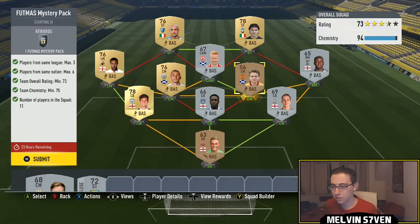What up, Melvin7 here. Today EA have dropped another Footmas Mystery Pack SBC and this one is really, really easy. I've tried to get it as cheap as I can. This is a general method, you don't have to use these players, but this is going to cost you no more than 4k, 5k at the very most.